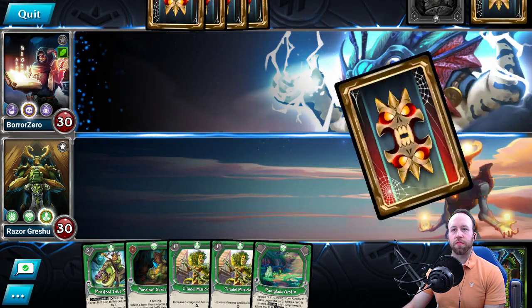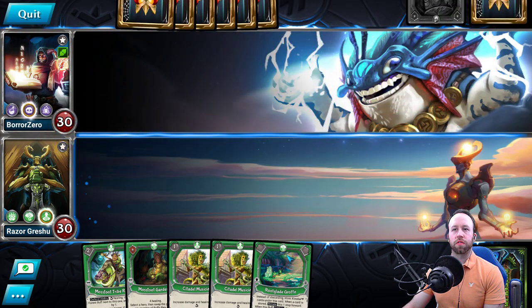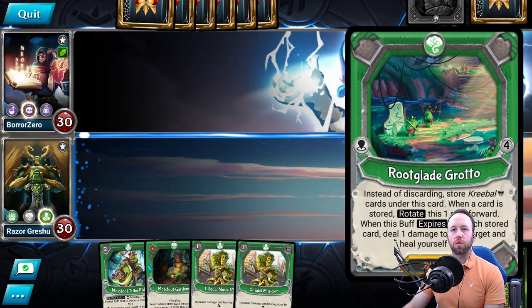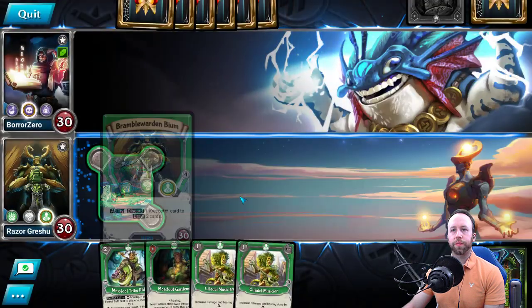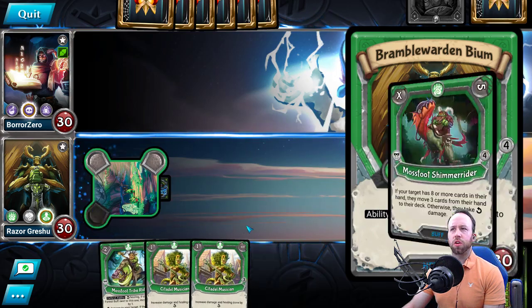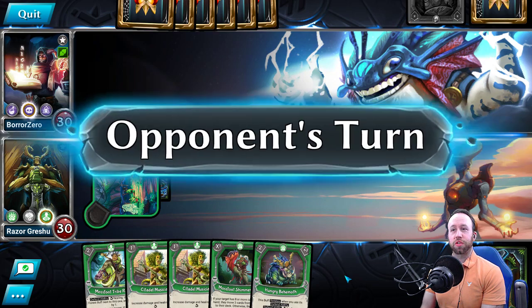Drawing a card — Mossfoot Gardener, we can discard a card to draw two, that's fine with us. Do we lay the RootGlade Grotto first and do it? I think we do. RootGlade Grotto into Mossfoot Gardener. Feels good — draw two cards. I like those cards a lot.